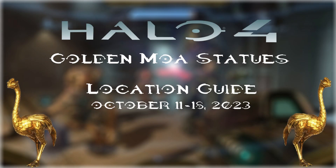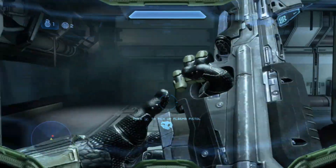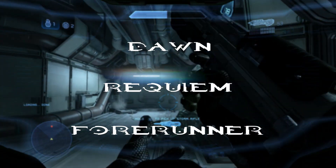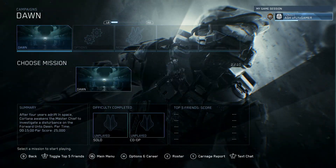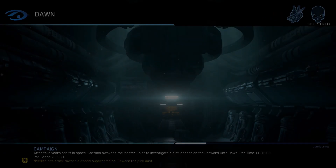Hello everyone and welcome back to another Achievement Ghosts Underguide where we bring content for wider energy tutorials, achievement guides, and much more. As of today we want to find the MOA statues for Halo 4 from October 11th through October 18th of 2023. You can find these on the 1st, 2nd, and 3rd mission — Dawn, Requiem, and Forerunner — on any difficulty using rally points or even the achievement score as you wish, starting with Dawn.